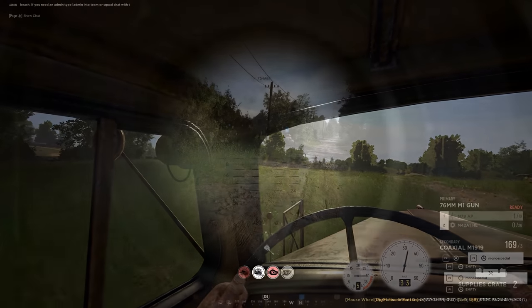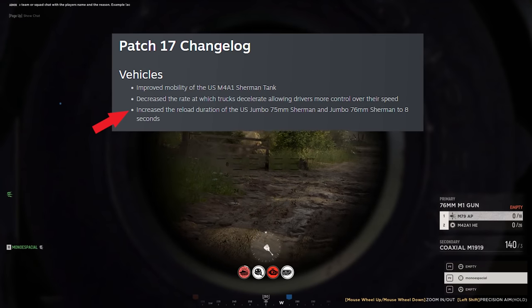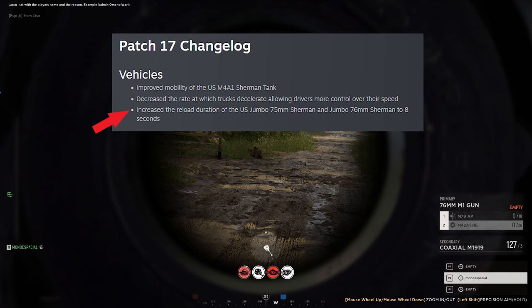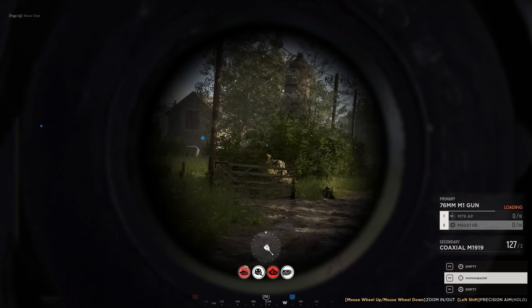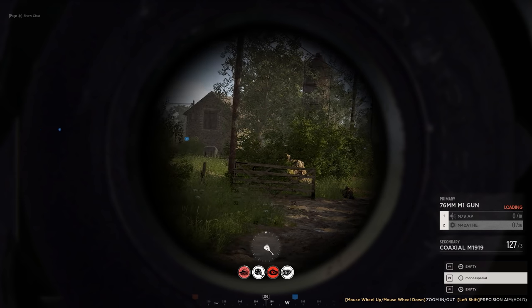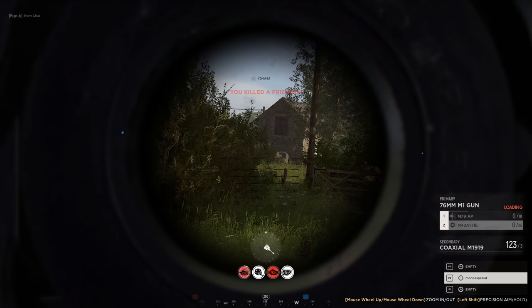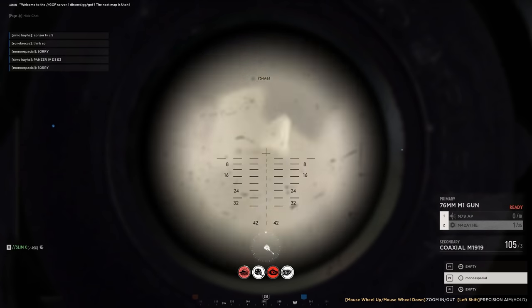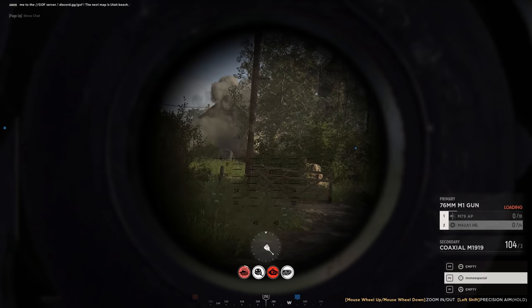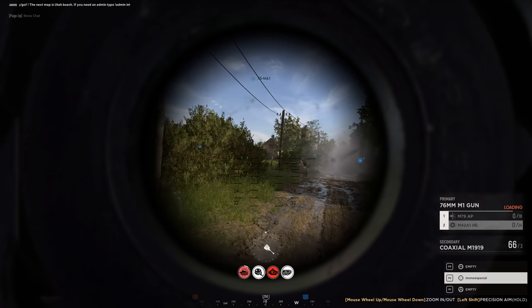And lastly, relating to vehicles, they have increased the reload duration of the US Jumbo 75 and the 76 Sherman to eight seconds, bringing them on par with the Tiger. So basically they nerfed the Sherman rather than buffing the Tiger, which is what I would have liked them to do. But at least now the 76 isn't a straight-up much better tank than the Tiger.